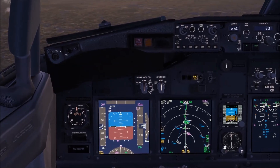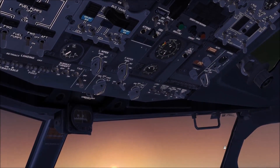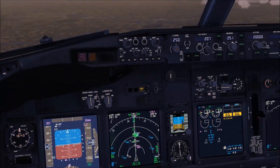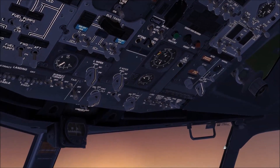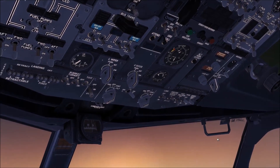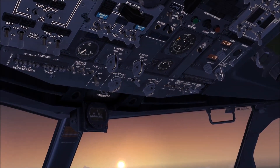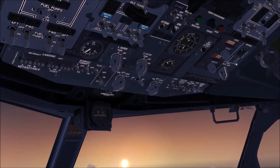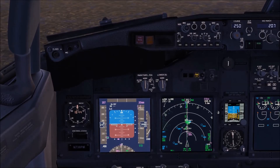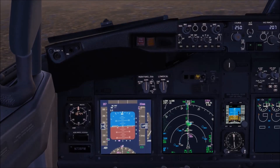At high altitude, the cabin altitude climbs because the failed engines are no longer providing bleed air to the packs. You could get an intermittent cabin altitude warning horn — press the horn cutout, put on your oxygen mask, establish crew communications, set the pressurization mode selector to manual, close the outflow valve, and try to maintain cabin pressure. Passengers have oxygen for about 12 minutes.